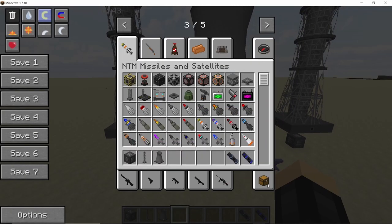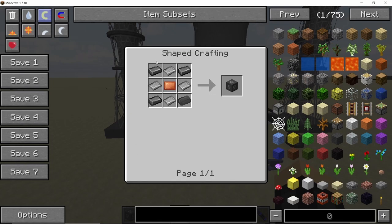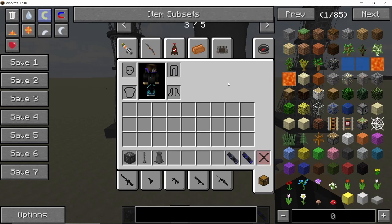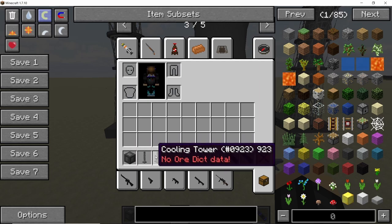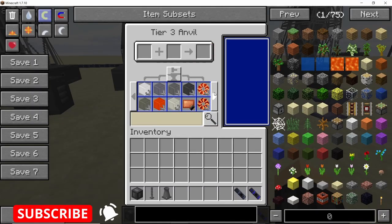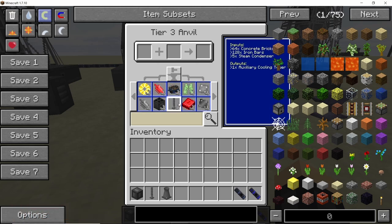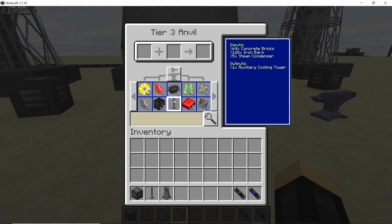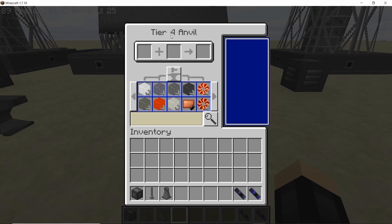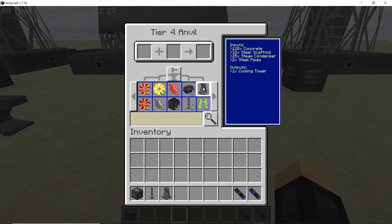The first thing you need is the steam condenser, crafted using four steel ingots, four iron plates, and one copper plate in the middle, giving you one steam condenser. The auxiliary cooling tower requires a Tier 3 anvil: 64 concrete bricks, 128 iron bars, and 5 steam condensers. The main cooling tower requires a Tier 4 anvil: 128 concrete, 32 steel scaffolds, 25 steam condensers, and 2 steel pipes.